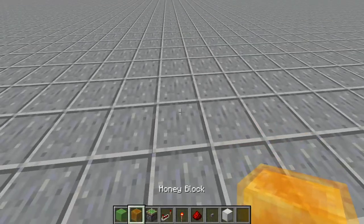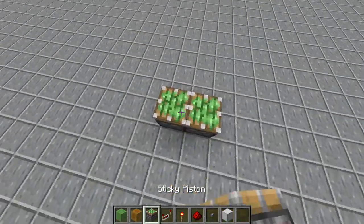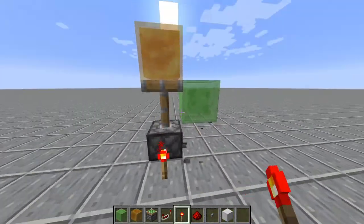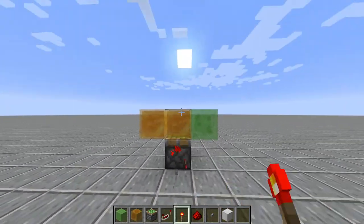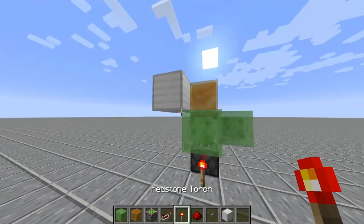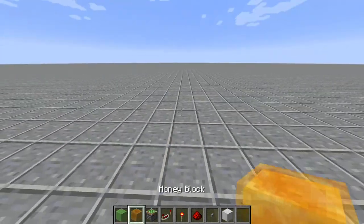I think it's about time we move on to the honey blocks. These guys are similar to slime blocks, except — they don't interact with slime blocks. They interact with one another, but they do not interact whatsoever with slime blocks. And the best thing is they also pull blocks. So now we have another way to use basically a duplicate of slime blocks that does not move slime blocks.